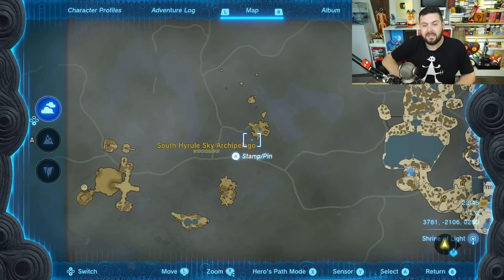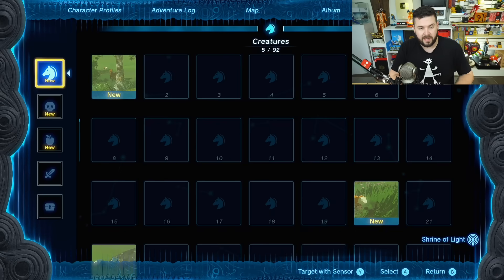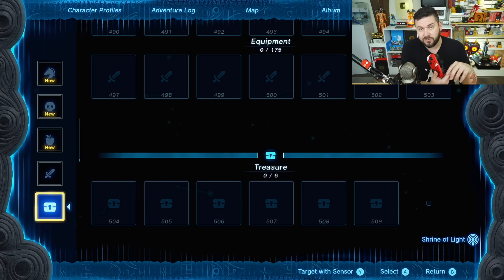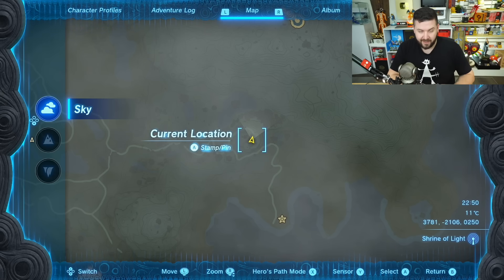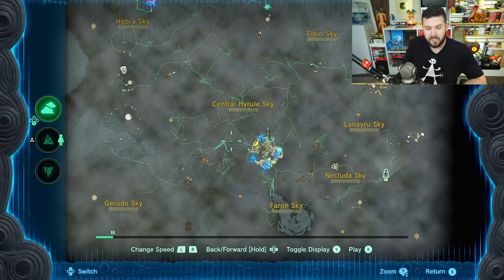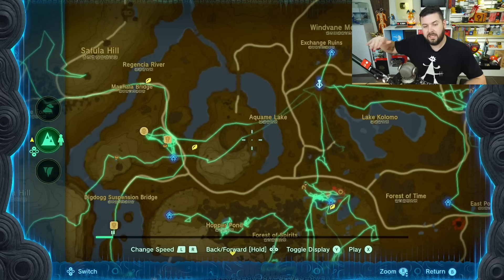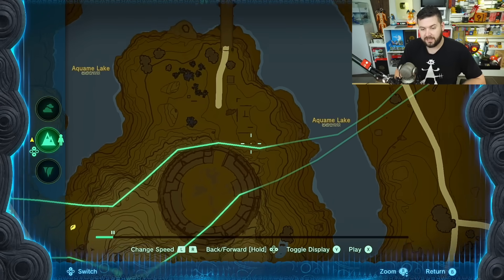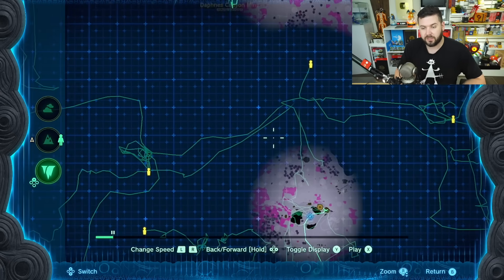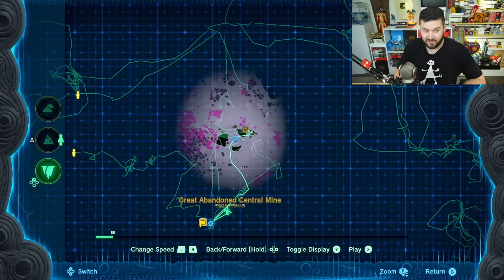For Sensor Plus, while on the map screen press Y to pick from your compendium. I recommend first taking a picture of a chest and a rare ore deposit since those are things you'll be hunting for. For Hero's Path, tap the Hero's Path button on the map to see exactly where you've traveled. When you zoom in, lighter lines mean travel at a different altitude than your current view plane. Tapping up or down adjusts the altitude perspective — darker lines are current height, faded lines are other heights. This also works in the Depths.